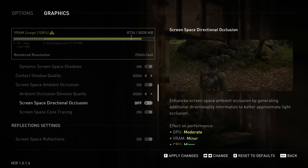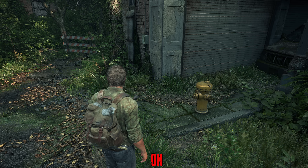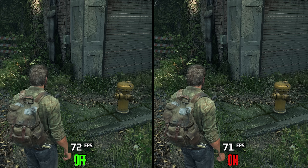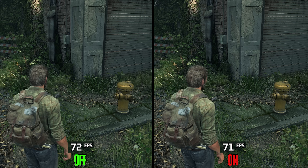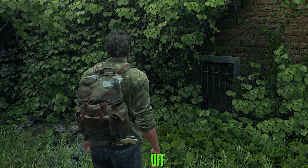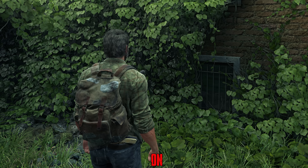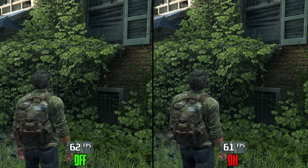Screen Space Directional Occlusion (SSDO) improves ambient occlusion in indirect light areas and does not cost anything, so keep it on. Screen Space Cone Tracing improves ambient occlusion on small-scale details where SSAO is not effective, and enabling it also costs nothing, so keep this one on as well.